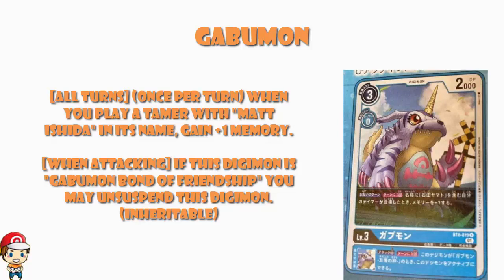Once during your turn, when you play Yamato, gain a memory. There is a Yamato tamer we're going to look at in a moment — he looks too old and it's a bit weird — but when you play any Yamato you get to gain a memory. That's quite nice. This is a free cost to play normally, but you can digivolve it in the breeding area and bring it out having paid nothing, and every time you play Yamato you're gaining a memory.